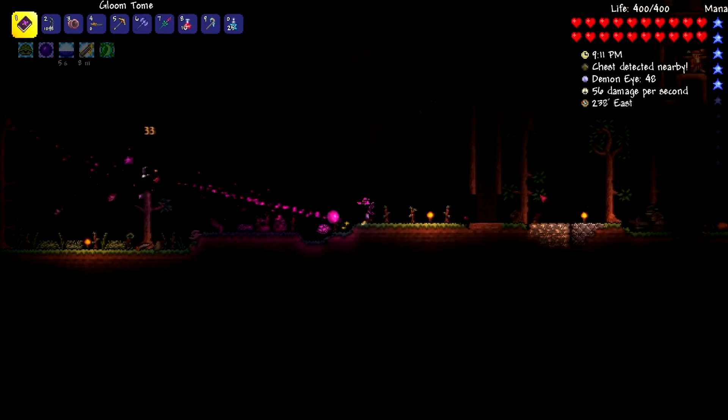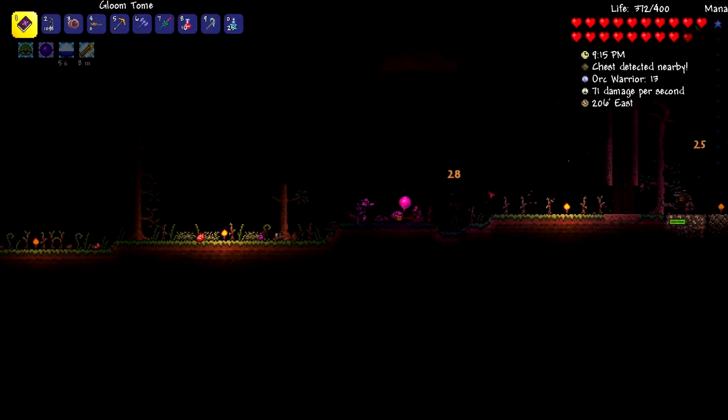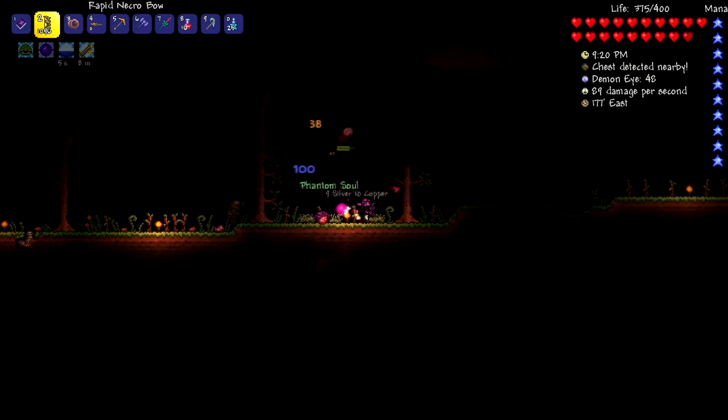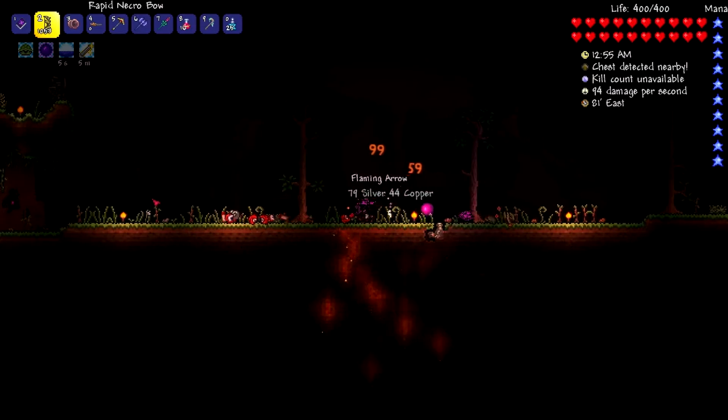Starting off we have the Phantoms, which are similar to the Wraiths. They offer two great drops. The first is Phantom Souls, which you will definitely want so you can craft some awesome new weapons and armors. These Souls are a 100% drop rate, but you can only get one per Phantom.